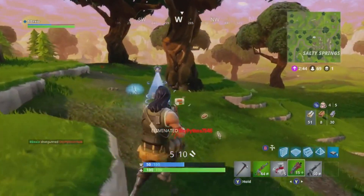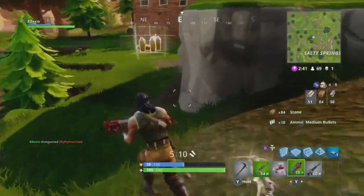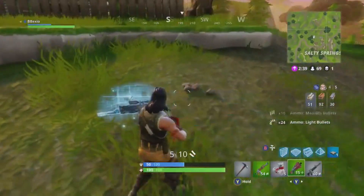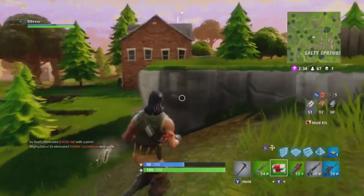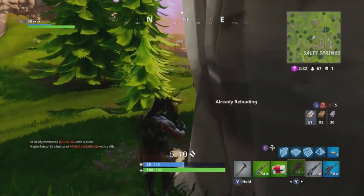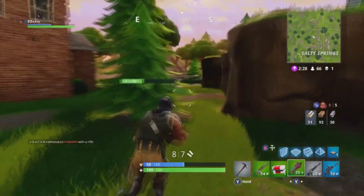Okay, so here's the auto-loot in action — I'm just running over items and you can see it's picking things up. I'm not pressing X or anything. I can manually choose to pick up a med kit instead of something else. That's a really neat feature — it's going to make the game flow a lot better.